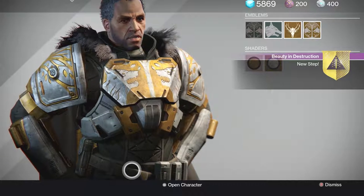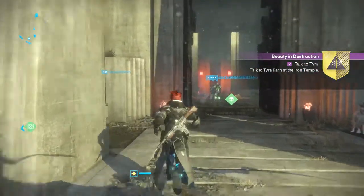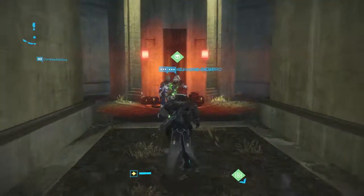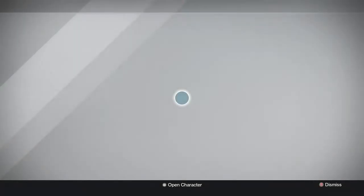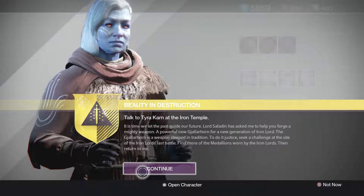So you get that quest and now what you have to do is go talk to Tyra in here. It's just kind of a go-here-talk-to-this-person, go-here-talk-to-this-person kind of thing.